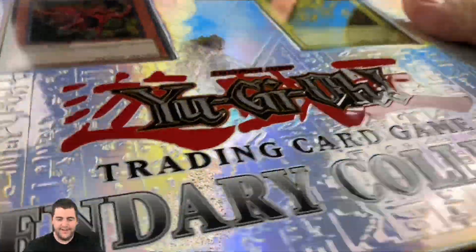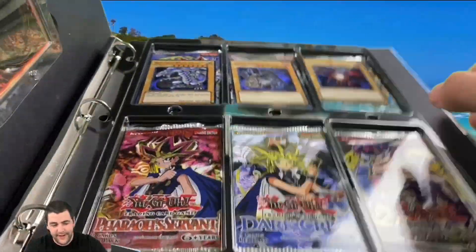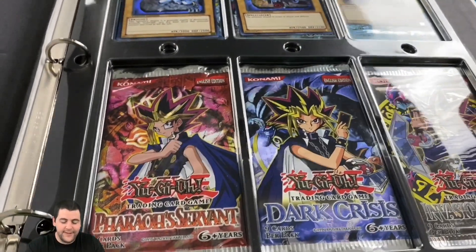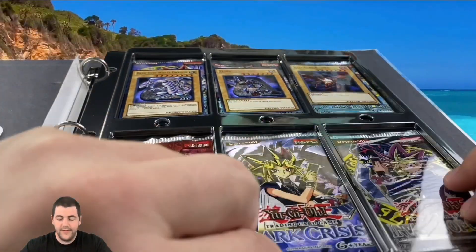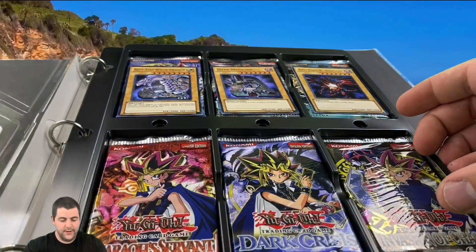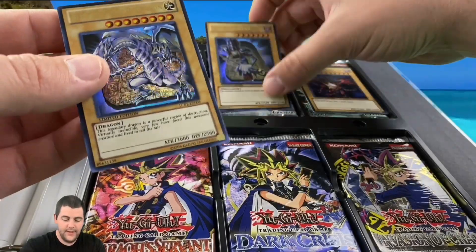Let's cut the seal — pretty exciting! We've got Egyptian God cards in there. We've got Invasion of Chaos, Dark Crisis, Feral Servants, LOB, Spell Ruler, and I believe that's MRD in there as well. Really exciting — it's a really cool binder actually.